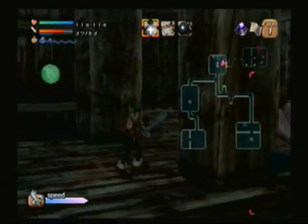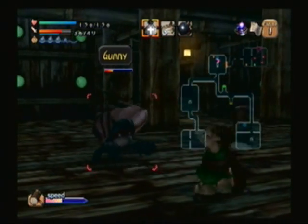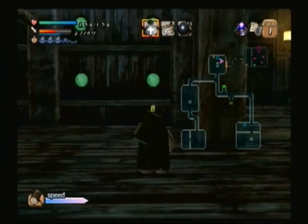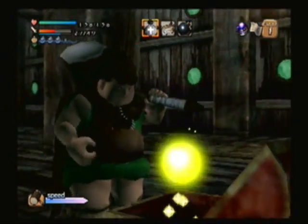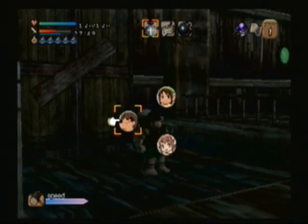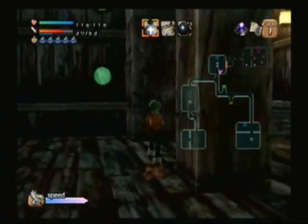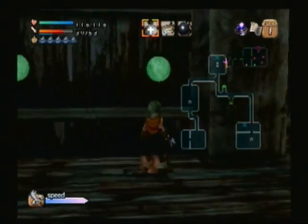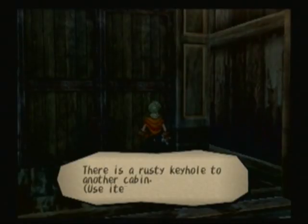Die die — okay, there we go. Are you dead yet? There we go, die. Alright. Yeah, all these low-level weapons — thank you, repair powder — they're really more suited for the first area of the dungeon, or the very first dungeon we visited. Except maybe Goro — we could probably go to the second dungeon, but most of them just don't do enough damage and are really unreliable. There's a rusty keyhole to another cabin, okay.